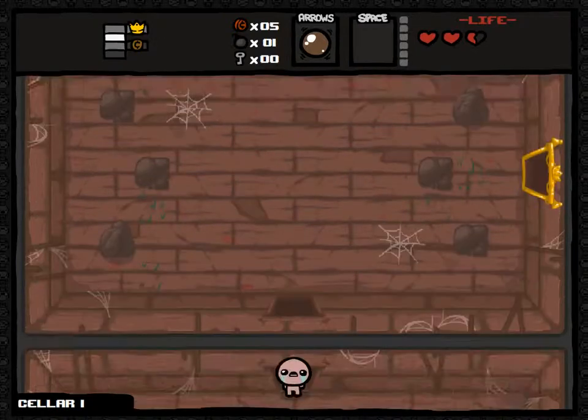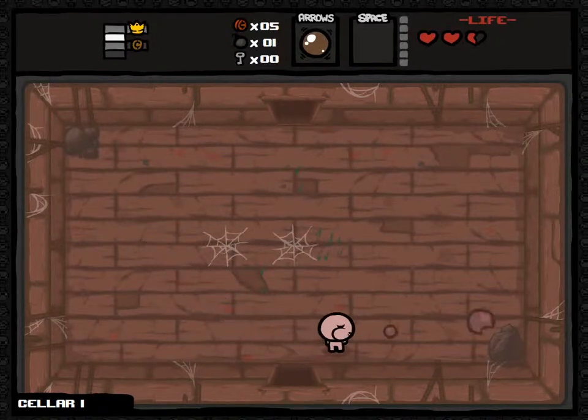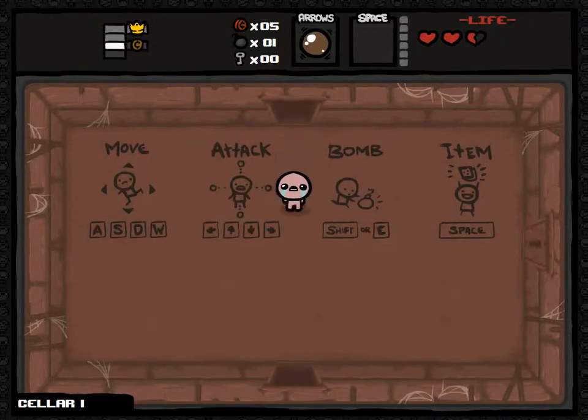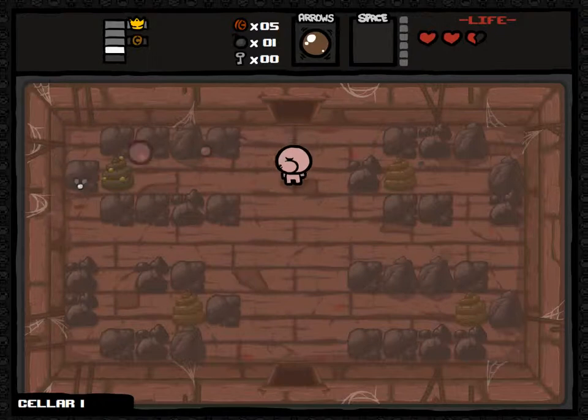Notice the creepy visual is crying Isaac - his face changes throughout, which is quite interesting. These cobwebs are unbreakable, these rocks are unbreakable unless you've got a bomb. But you don't want to waste your bombs because they're few and far between. And this game has permadeath.